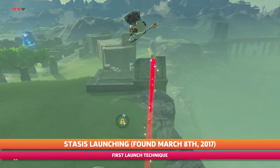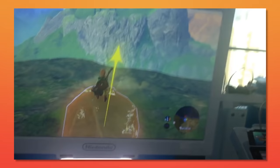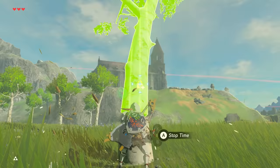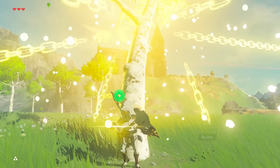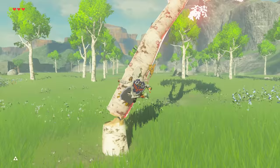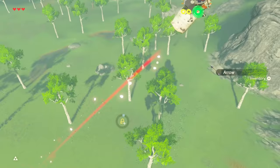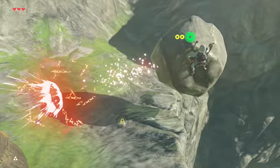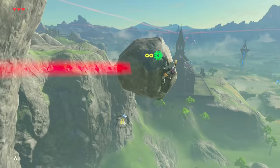The base idea for stasis launching was technically performed as early as July 9th, 2016, in a Breath of the Wild demo before the game's launch, but it officially made its way into mainstream speedrunning within the first several days of release. By spin attacking a stasis object, then grabbing it or hitting yourself with it midair, this launched Link at high speeds. While people argued it is just physics manipulation and not actually a glitch, what matters is it paved the way for a multitude of general launching techniques that would evolve over the years.